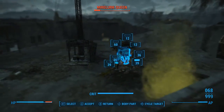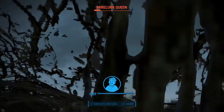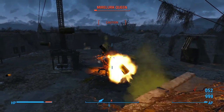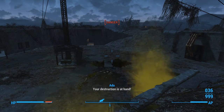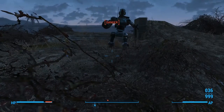The Spray and Pray isn't that great with VATS — I think I just keep going into it out of habit from the Deliverer. It's really best when you just lay down that suppressor fire and lean in on the trigger. Anyway, super tough match, but the Spray and Pray prevails in the end.